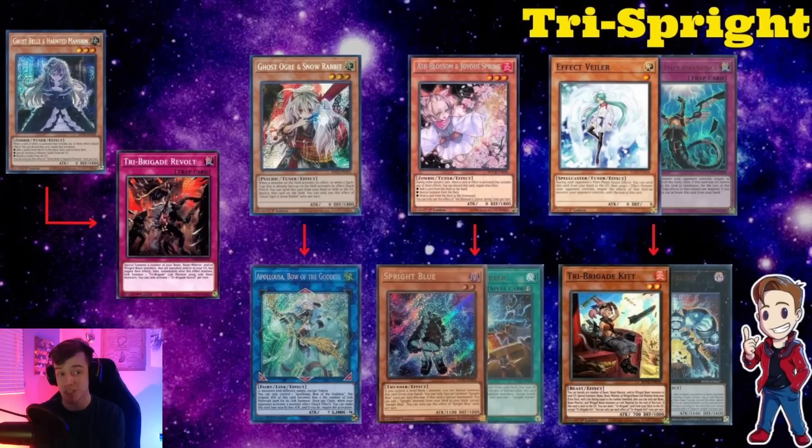Ashing the starter is most important, but if your opponent summons a Carrot and then Blue after that, I'll typically just Ash the Blue to make my opponent have to extend as much as possible to get to Jet. You can also go after Gigantic with Ash to cut off access to other parts of their engine, but Ashing Blue is sometimes correct because it cuts off a line to a lot of different cards. If you have an interaction for the first monster and your opponent still has a starter, just always hold Ash for the starter.